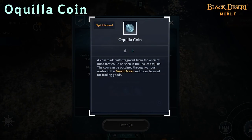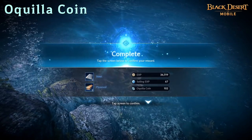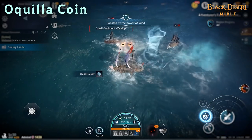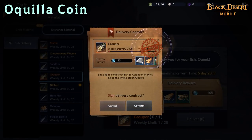Okulia Coins is a commonly used currency in the Great Ocean. The coins can be used in the Shukatu Shop or for trades in the Great Ocean. Okulia Coins can be obtained by defeating monsters, Great Ocean Fish Delivery, Great Ocean Appraisal, and other various ways.